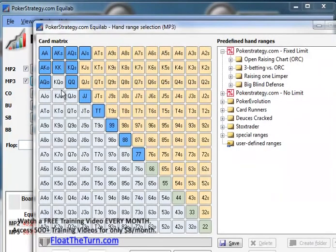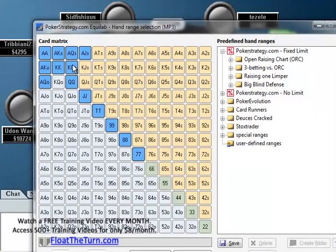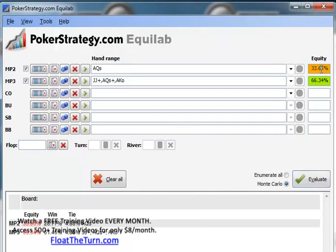So now you have to figure out: is JayCardShark making this raise with pocket 7s? And I can tell you right here, the answer is absolutely not. Is he doing it with Ace-Jack suited, King-Queen suited, Ace-Queen off-suit? Definitely not. So if we go over here and take out all of these hands like this, and even leave in Ace-Queen suited, you'll see that ILove87 only has 33% equity here.